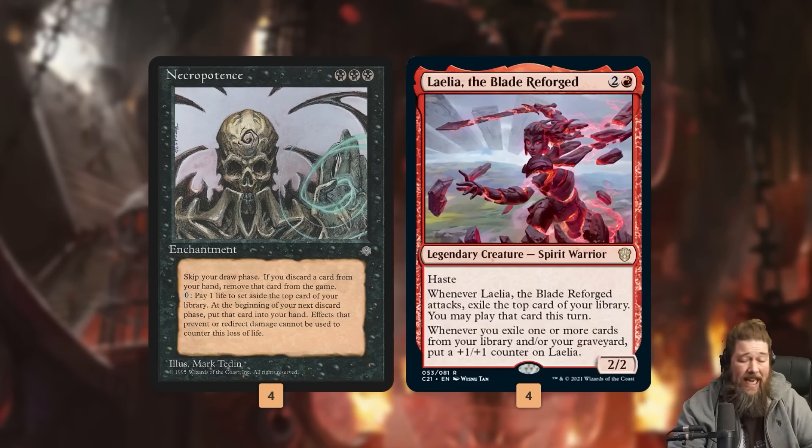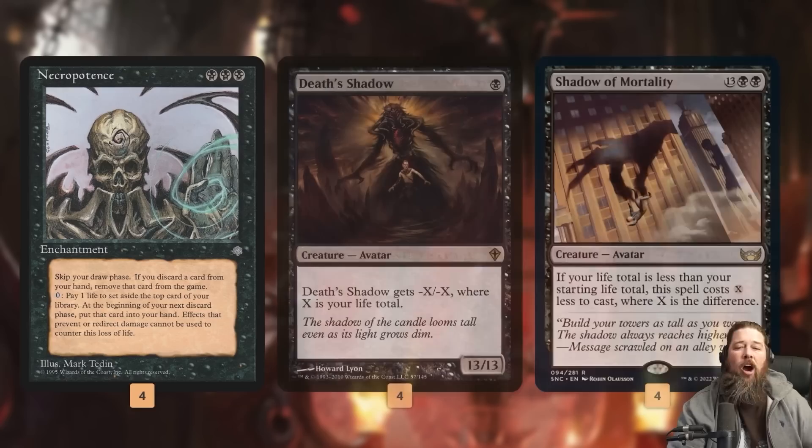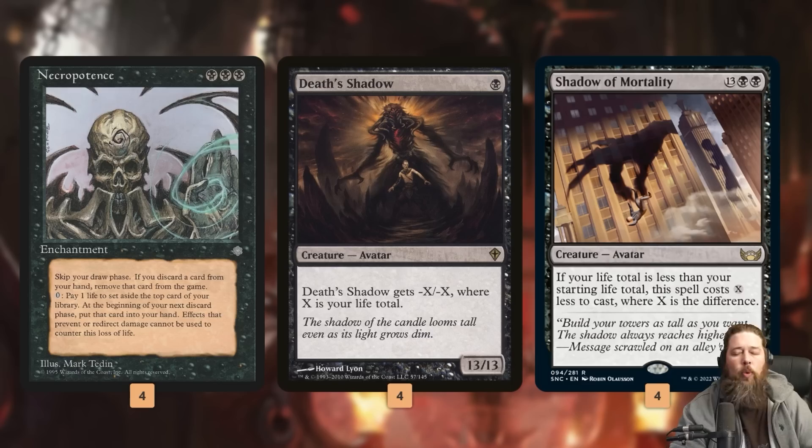We attack our opponent and kill them on the spot with a 20-power attacker — that's the main goal of our deck. Our backup plan is Shadow Mortality and Death Shadow, creatures that care about our life total being low. Necro can put our life total to one if we want it to, or maybe we put it down to seven to cast Shadow Mortality for two mana.